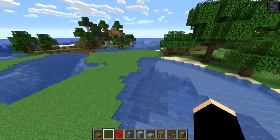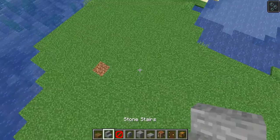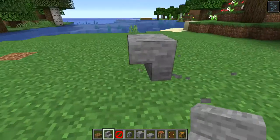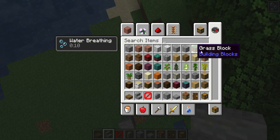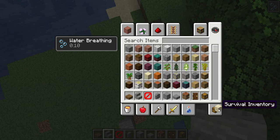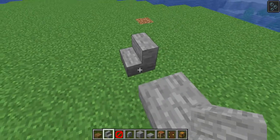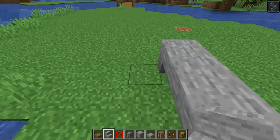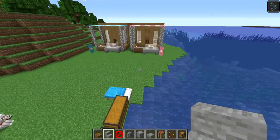We're going to start with the front of the building, which includes stone stairs. Make sure it's tilted like this. You may also need some grass, dirt, and sand in case you run out of space. Next, place a slab here, then place your next set of stairs like this, and repeat it again on the other side.